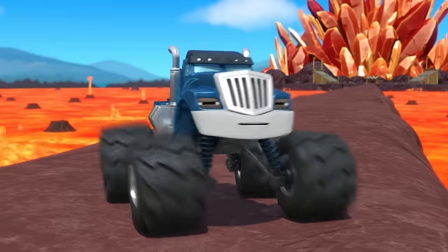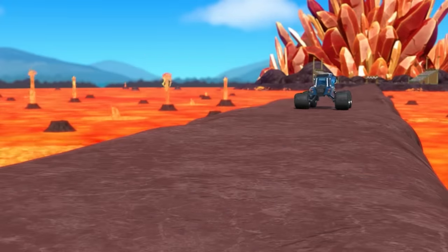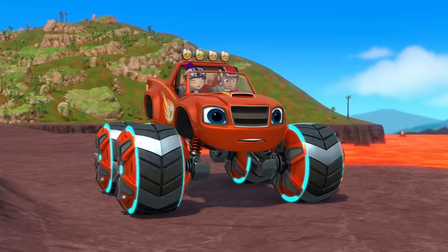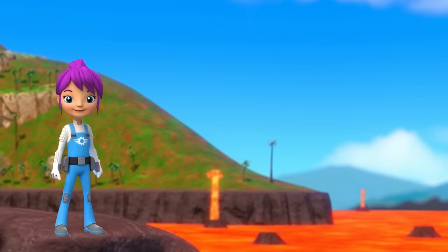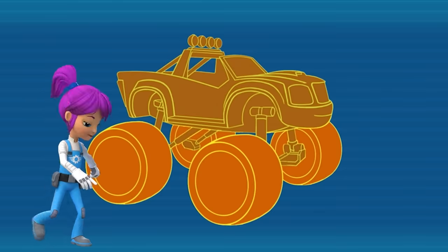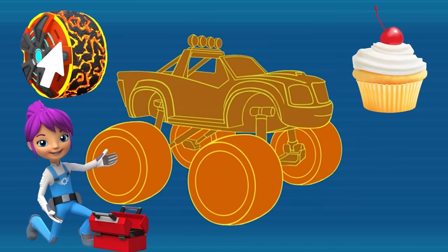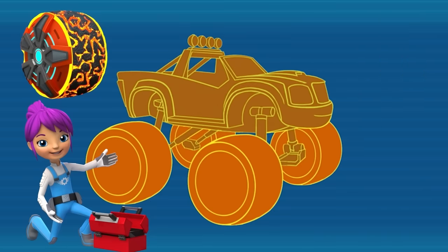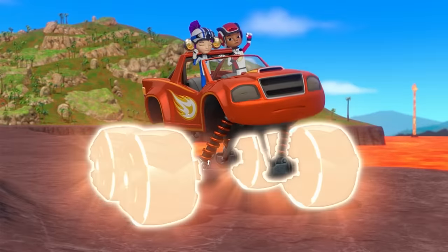And what do you know — it's me! Can't let Crusher beat us! Systems check! What can Blaze use to drive over the lava? Lava tires or a cupcake? Right! Blaze can use his lava tires to drive over the lava! Lava power!